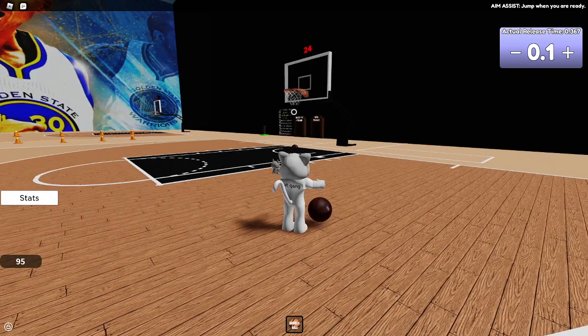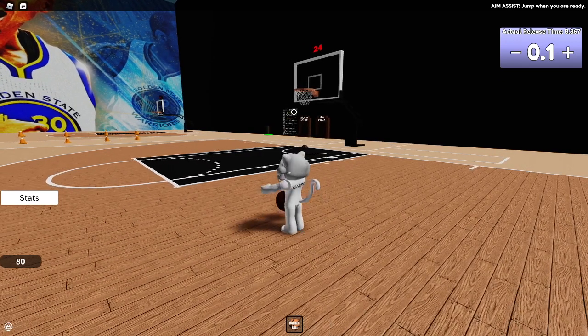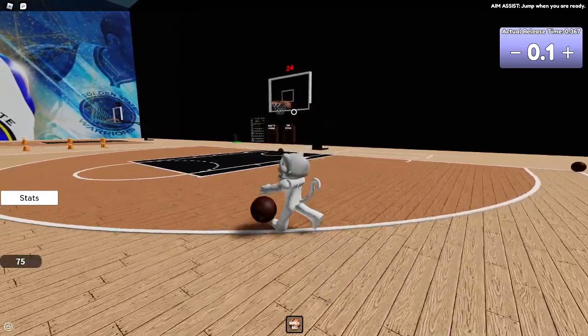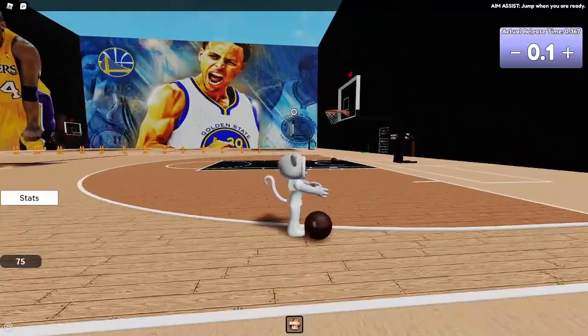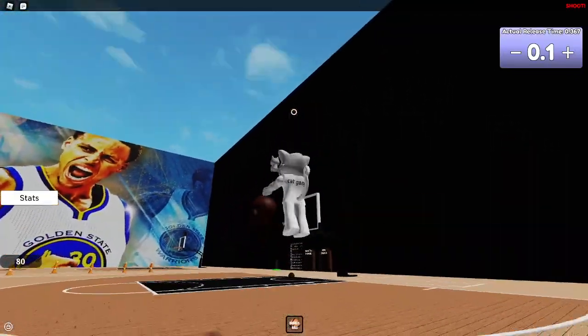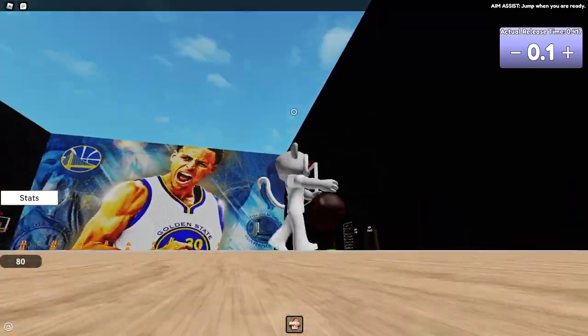How you change shot power on Xbox is D-pad up and down. D-pad up increases the power, D-pad down decreases it — it's minus five every time. And D-pad up is plus five each press. On keyboard, E is plus five and Q is minus five — same concept.